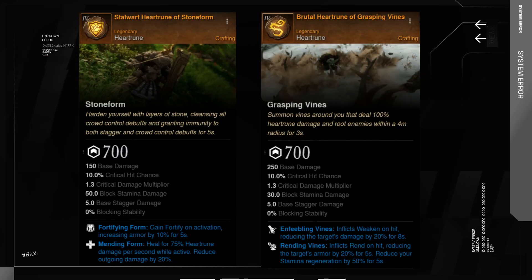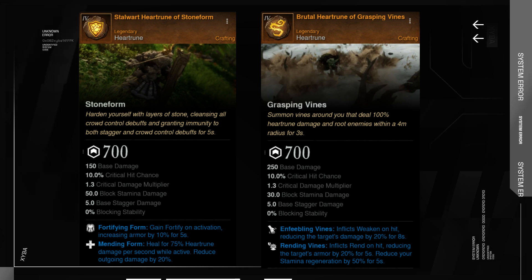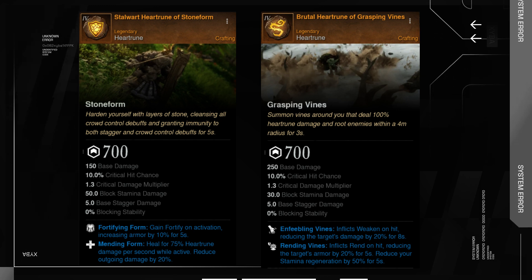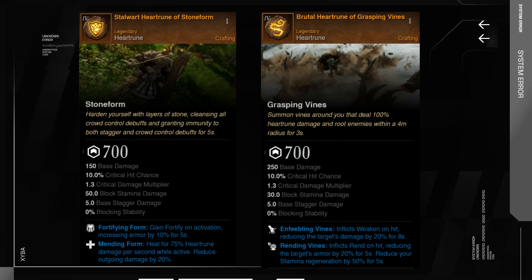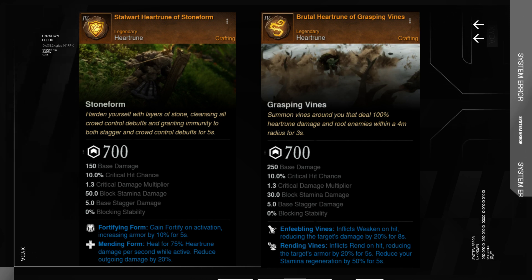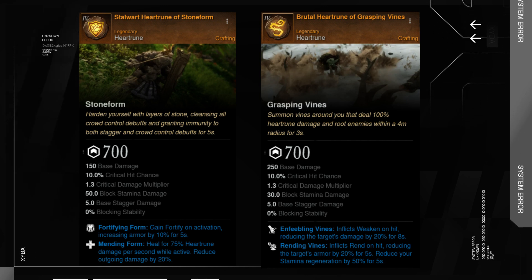When it comes to heart runes, you have two options: Stalwart Heart Rune of Stone Form or Brutal Hearts Rune of Grasping Vines. Stone Form is more defensive and Vines are a more offensive option. I would use Stone Form in critical situations, and Vines in more offensive situations when the DPS of the group needs to be as high as possible.